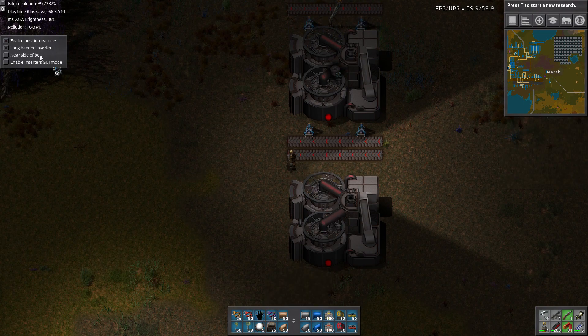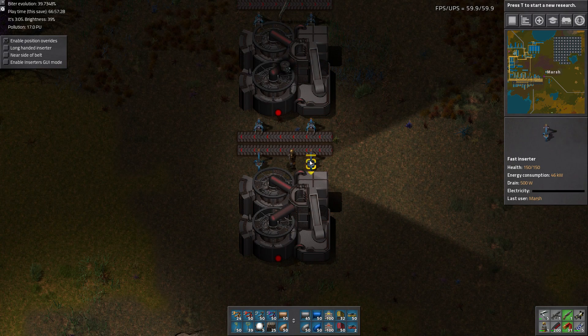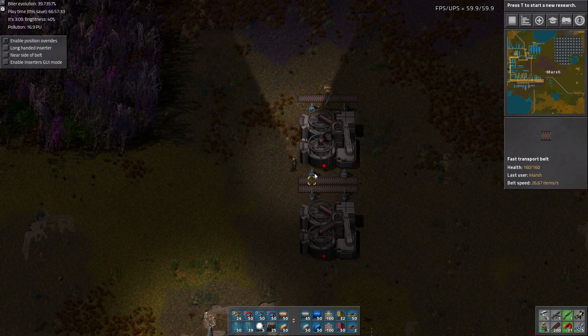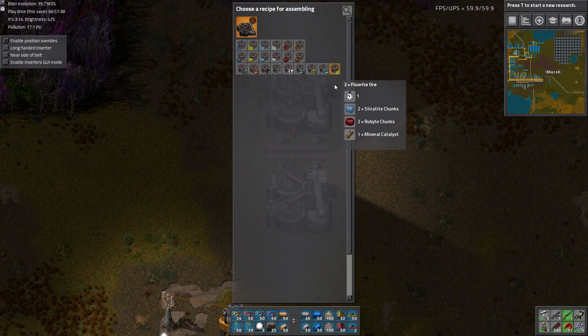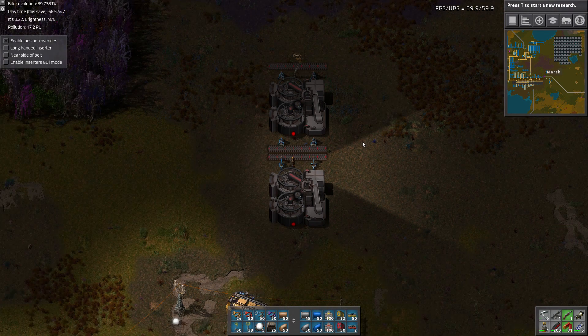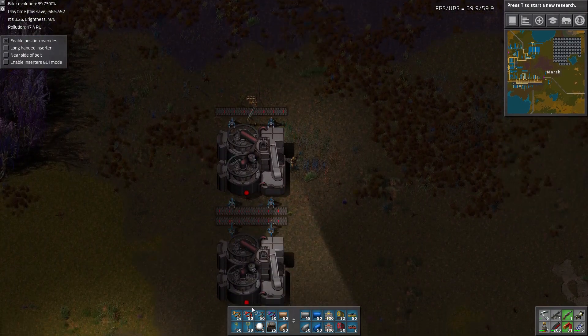That one is the near inserter. I'll make that one the long-handed and this one the regular. Since these also process resources at four per second, just like the crushers, we're going to need 6.6 of them - or 7 - for that 7 per side.